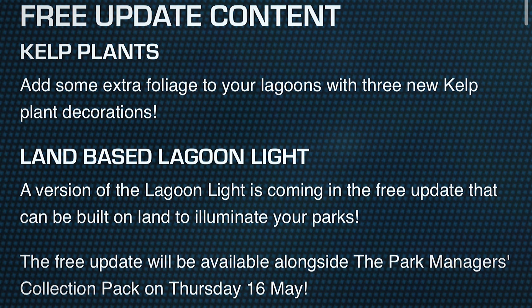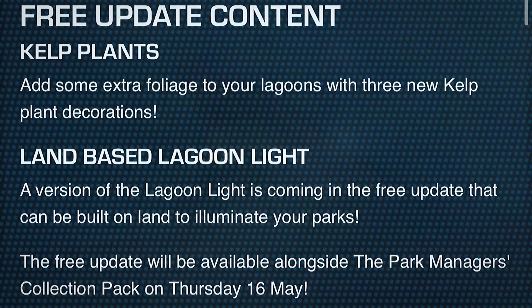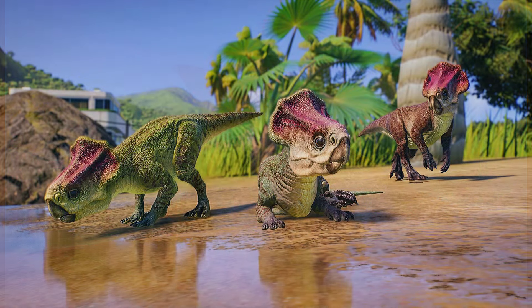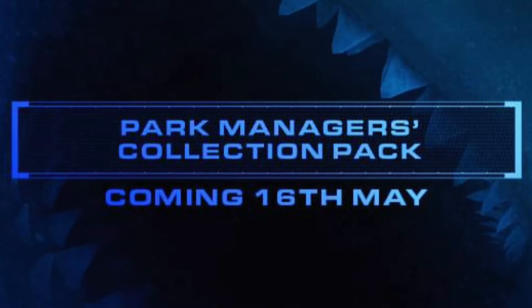We've also got some information on the free update content. Kelp plants add extra foliage to your lagoons with three new kelp plant decorations, which I'm definitely looking forward to. We're also getting land-based lagoon lighting — a version of lagoon lights coming in the free update that can be built on land to illuminate your parks, something a few people have mentioned wanting.